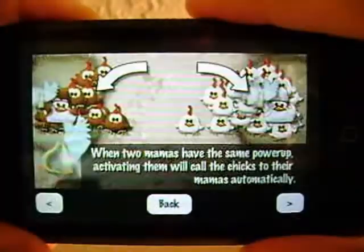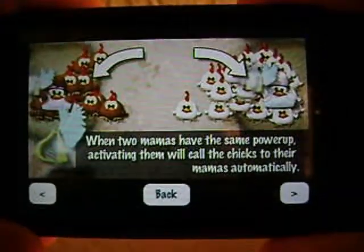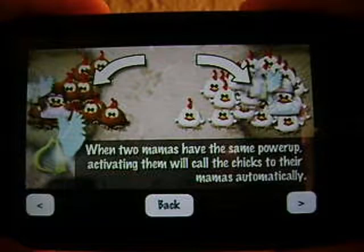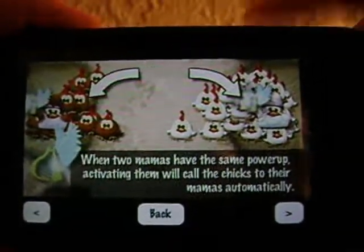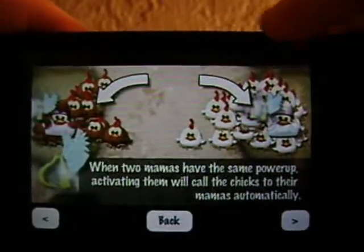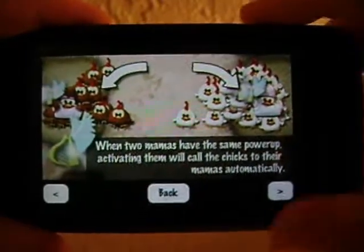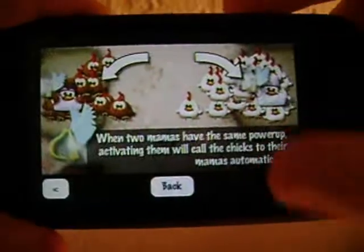When two mamas have the same power-up, activating them will call the chicks to their mamas automatically. So if you have a Roll on this side and a Roll on that side and you activate one, all the chicks on the playing field will simply be moved in to the corresponding side.